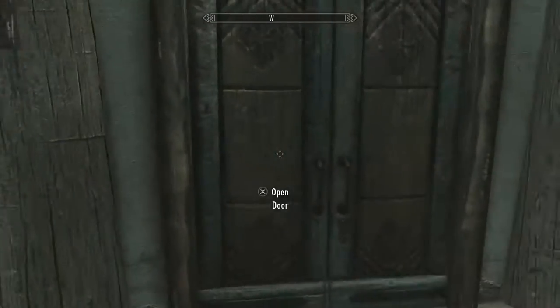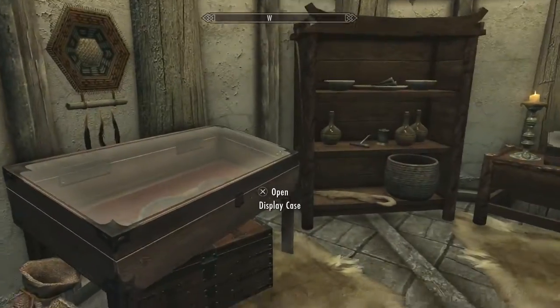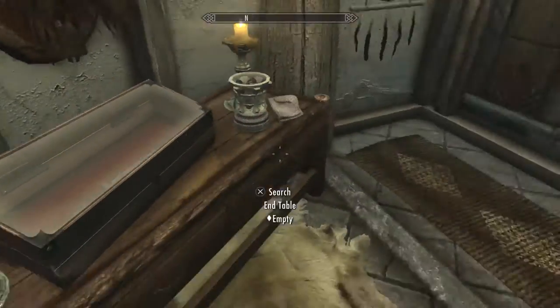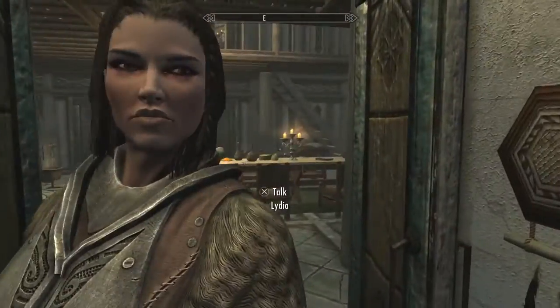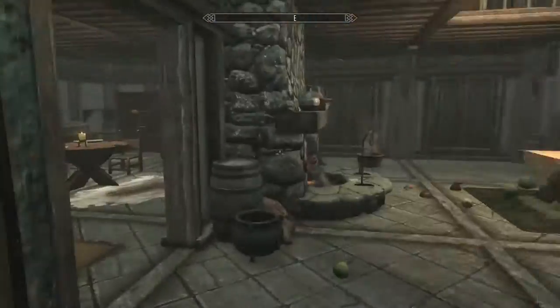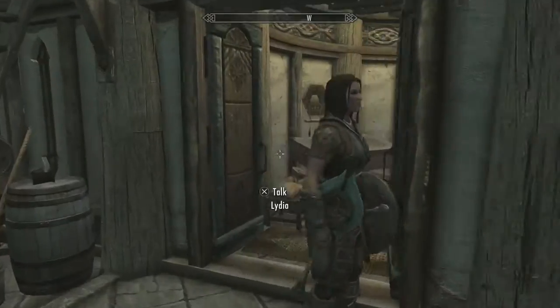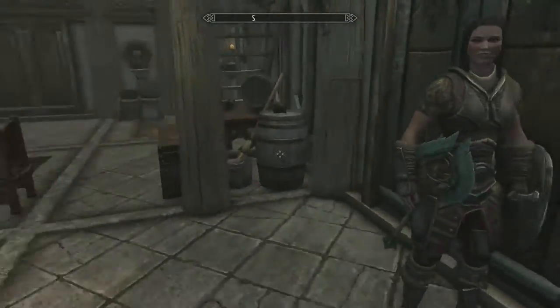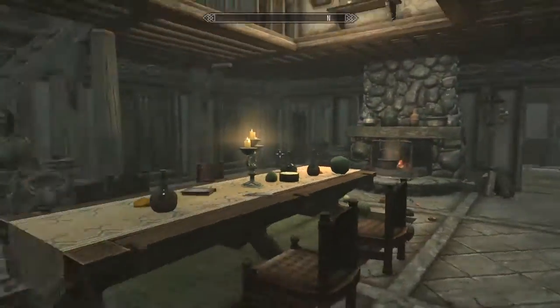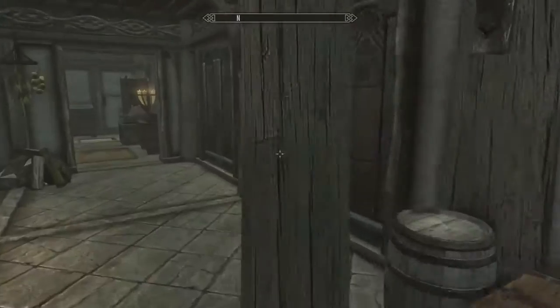What else do we got over here? Let's find out. Open sesame. We got some things going on here. We put our bow in there and a dagger in there. Excuse me, Lydia. Are we going to really make you go through the other door? Close the door behind you, Lydia. I don't know if you grew up in a barn. Actually, you may have grown up in a barn, but you close it so the animals don't get out.